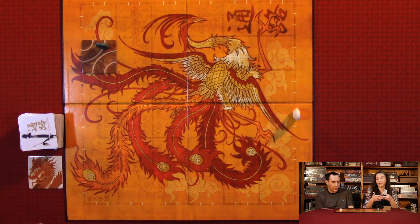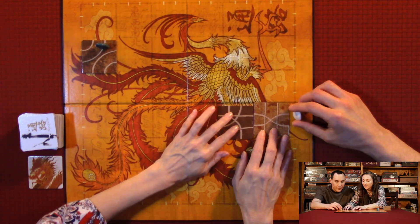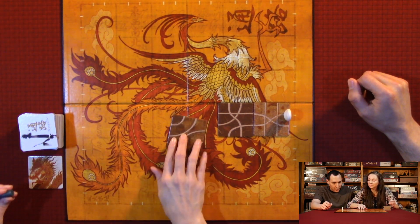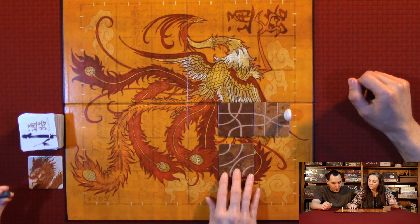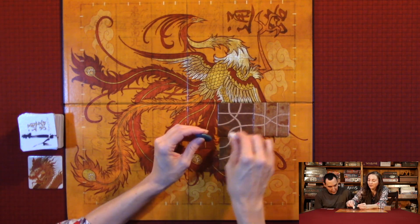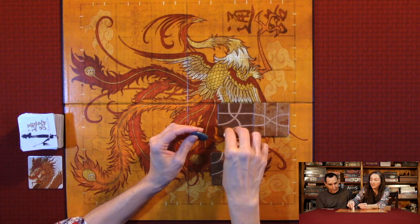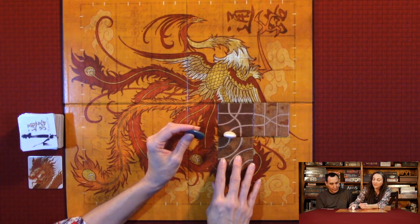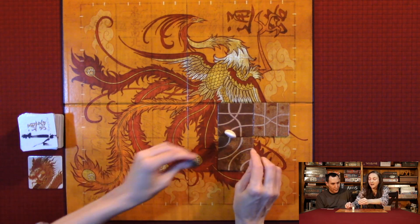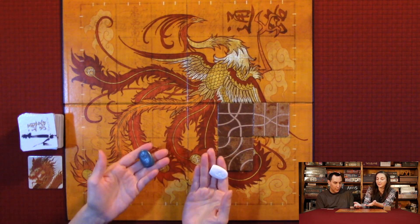Both players lose if this happens: if Anthony's here and I place a tile, and I'm on this path and you're right there — basically, if I place a tile where our paths cross, like I have to go through him, both players lose.